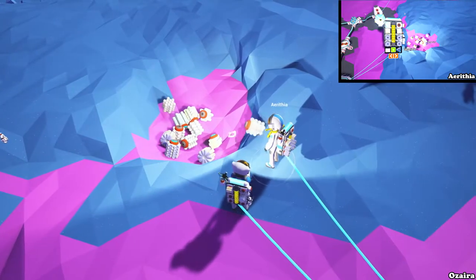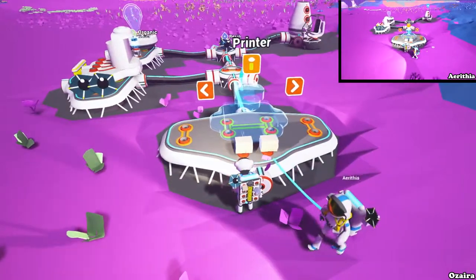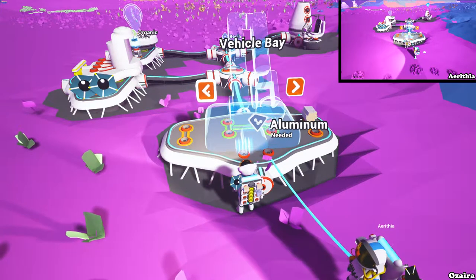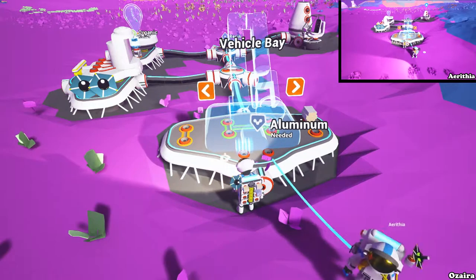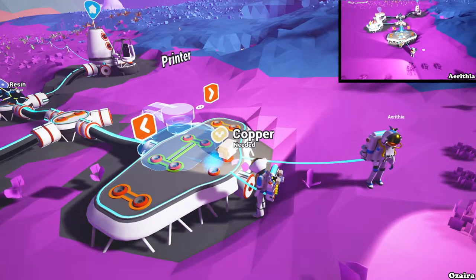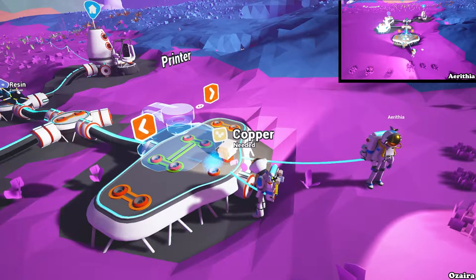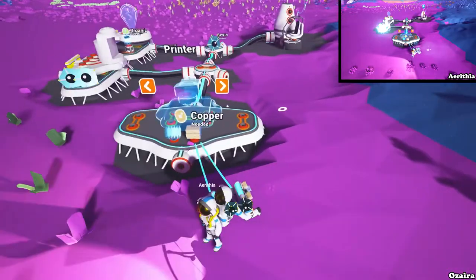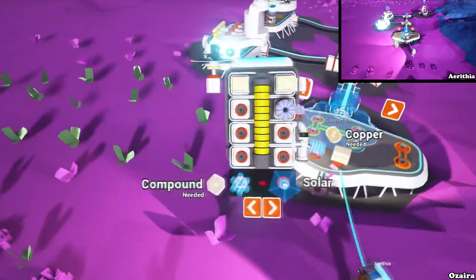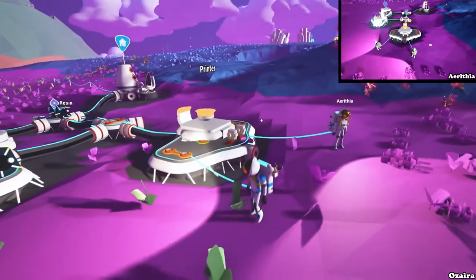All right, we haven't had a new one of these since we researched, so maybe there's some new stuff in here. The fuel condenser is new. So vehicle bay, smelter, printer — wait, a printer and a vehicle bay are two separate things. Where do we create the truck, at the printer or at the vehicle bay? Probably a vehicle bay. Well, we'll build both. Let's do the printer over here, then we can still build the vehicle bay on the side.